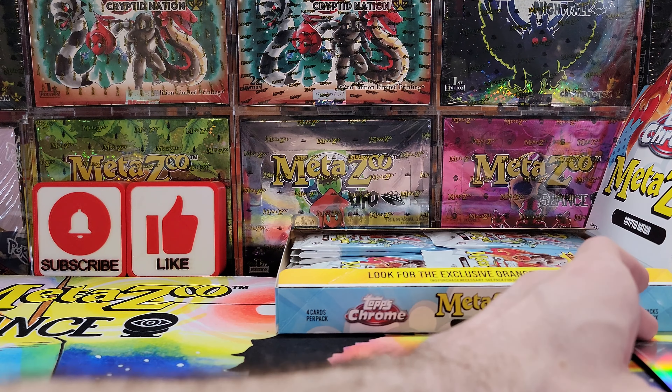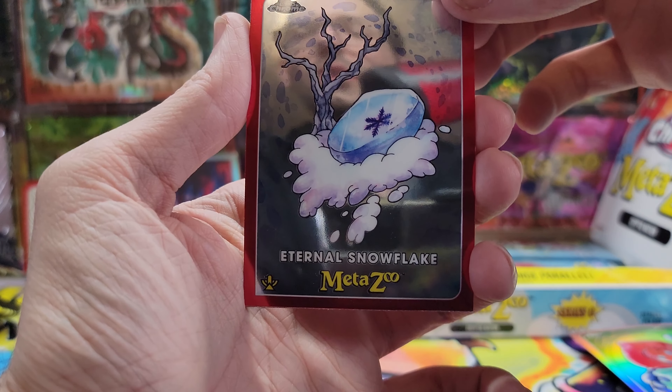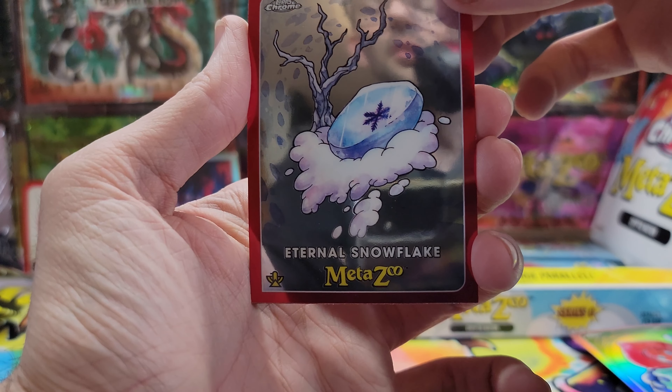We got a White Thing, Slide Rock Bolter, Flatwoods in our refractor slot, and a Hoop Snake. I'm supposed to be receiving my Native shipment tomorrow so super stoked to start cracking Native. I haven't finished my Seance set yet — there are still some hard-to-pull cards I haven't gotten, and I still haven't gotten my Aura yet either, pretty brutal. Eternal Snowflake, Gummaroo refractor, Hopkinsville.